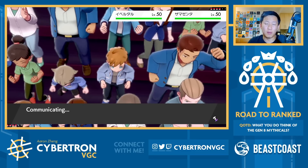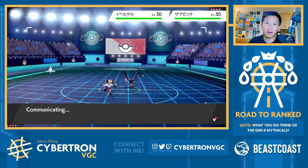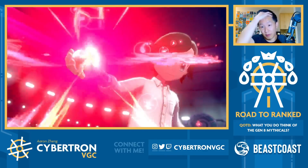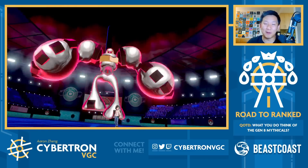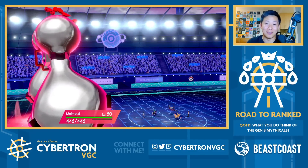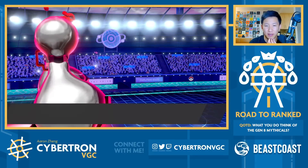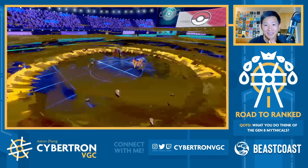I'm mainly curious if it's Physical Yveltal, because if you're pairing it with Zamazenta, I would expect Coaching. We've got Kyogre and Zarude in the back. Kyogre's okay into Yveltal. They go for Wide Guard — I'm totally okay with that outcome. Although it means we could have dunked on Yveltal potentially with the Max Lightning, I wonder if Yveltal's going for Tailwind. Either way, we get Melmetal boosted up in terms of speed, which is awesome. I get the Max Quake off there, and Zamazenta takes that like a champ.